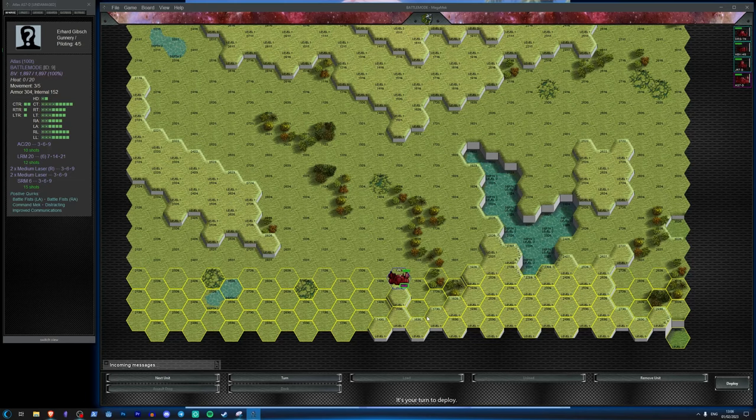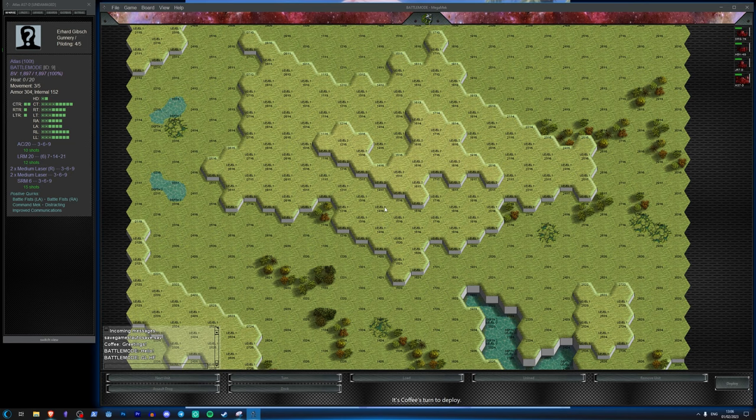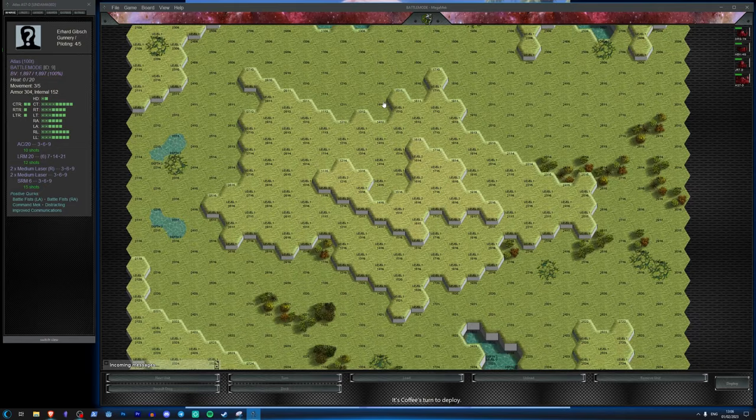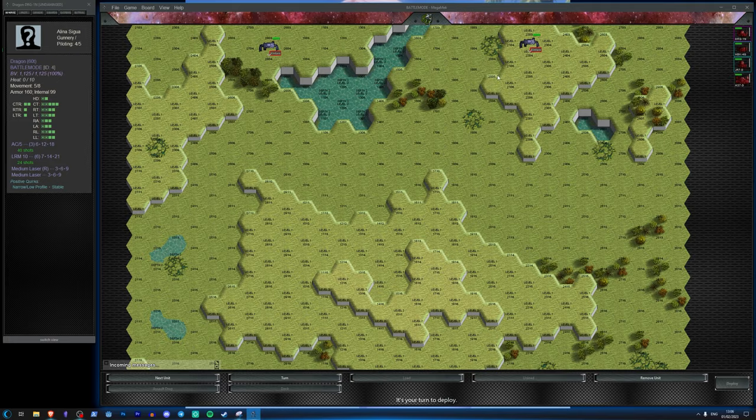I'm going to put the Atlas here — deploy. It's Coffee's turn next; I'll send him a message saying 'good luck, have fun.' He's put the other Kintaro on the opposite flank — interesting. I want to dance around these guys with the Dragon on one flank and focus-fire something down early to get an advantage.